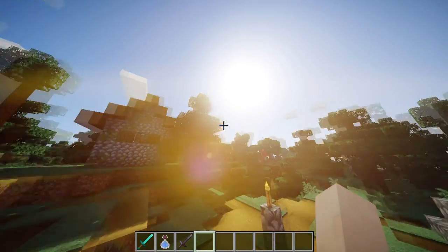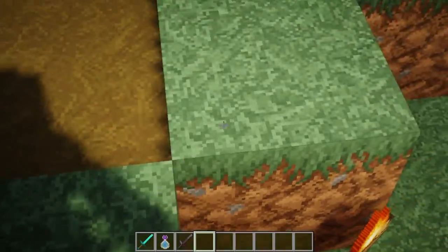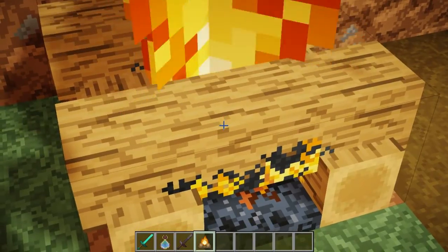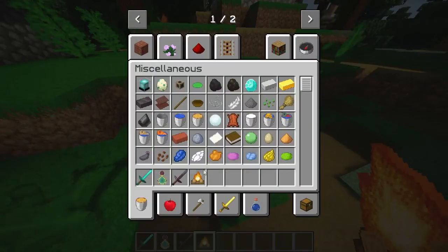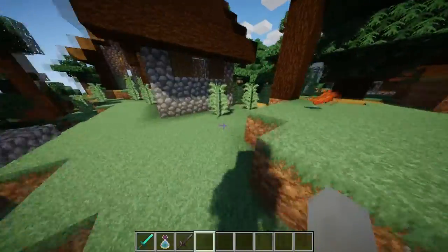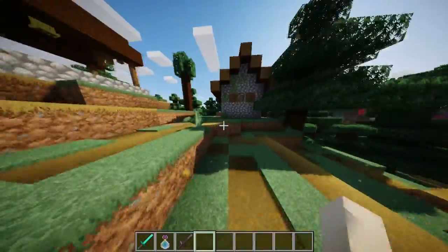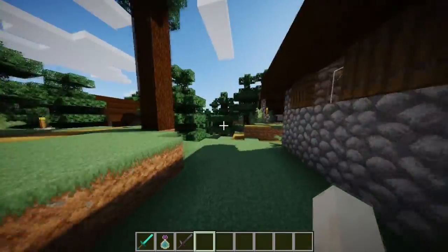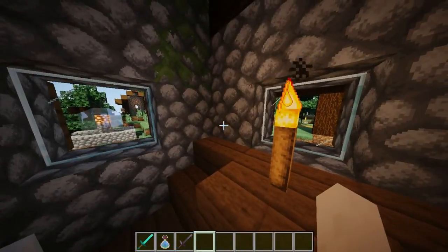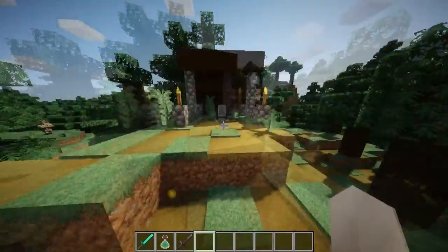Coming next is the Compliance texture pack, using 64x resolution. You can see all these blocks have been remastered. The mobs maybe can't change everything — I already checked. You can see this grass looks a little bit like real life, full HD, good quality — better than old Minecraft's regular texture. This is why Compliance is one of the best texture packs in Minecraft 1.16.4 in 2021. I tried this one — I've been using it since I was a kid.